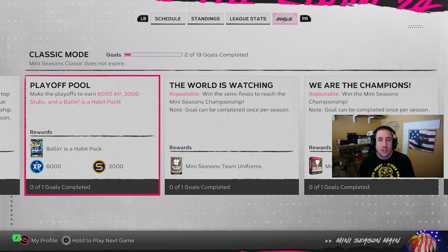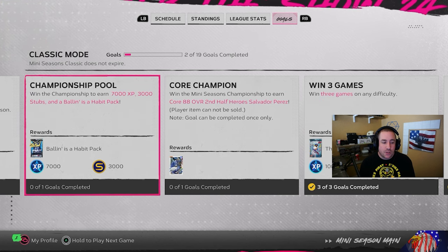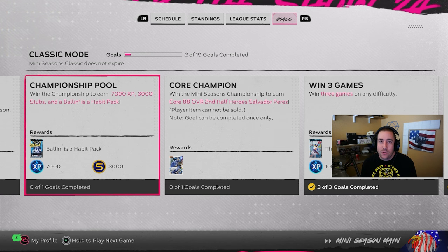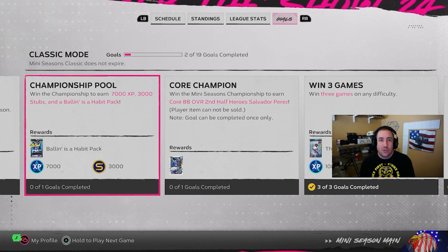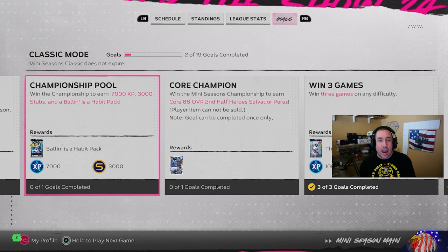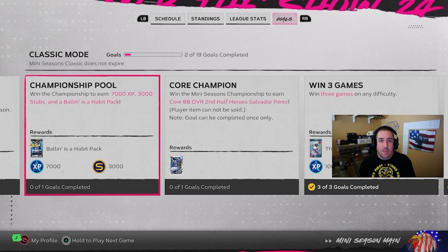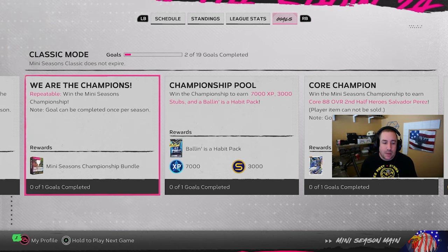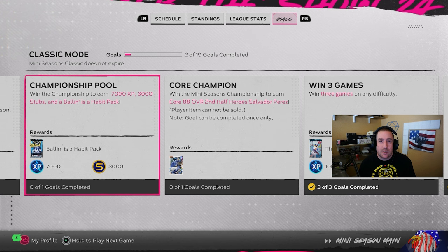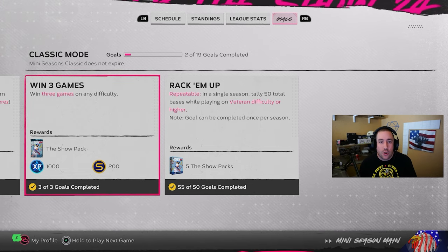The biggest thing about this XP is that once you start a new season, making the playoffs and winning the championship are repeatable. You'll get 13,000 XP every time you do this. It's a two to three hour grind each time, but if you did this four times a day, you're racking up 52,000 XP per day. This does not count toward the daily XP cap — the daily cap applies to in-game XP that pops up in the top left during innings. Program XP is not capped — you can earn it as many seasons as you want.